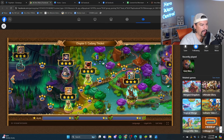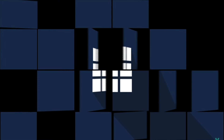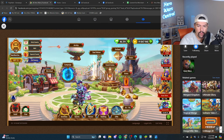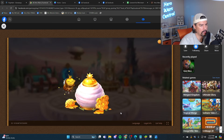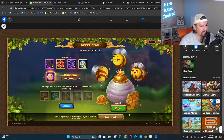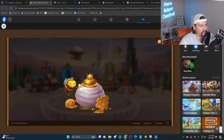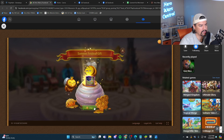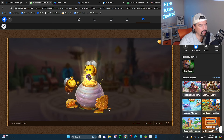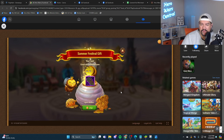Let's test out bad luck protection today and see if it works. We're going to get one at three, then another one at nine — one, two, three, four, five, six, seven, eight, nine. Okay, so bad luck protection doesn't work on multiple days.